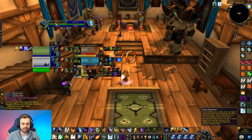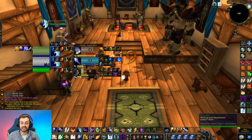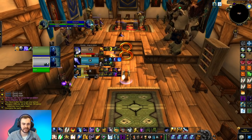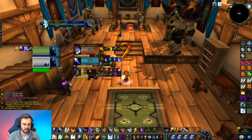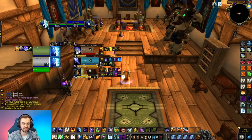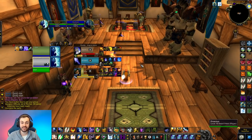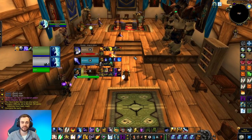This is what my general add-on setup looks like. We have BigDebuffs here, Gladi which is the replacement for GladiusX and is constantly in development, we have OmniBar which is tracking my kick cooldowns, Counterspell, Earth Shock, and that sort of thing, and then we have the party ability bars. This add-on will likely get an update in the near future. I'll include all of these add-ons and their profiles available to subs if you check out my Twitch stream. If you want to download all these add-ons yourself, I'll put the link in the description.